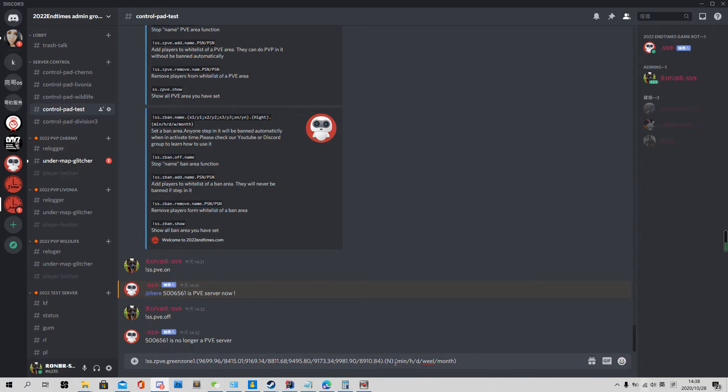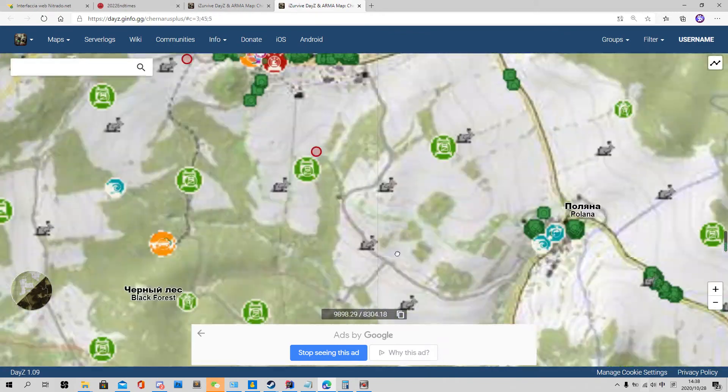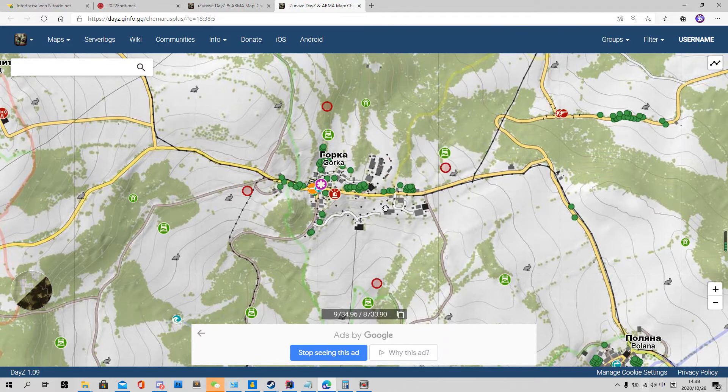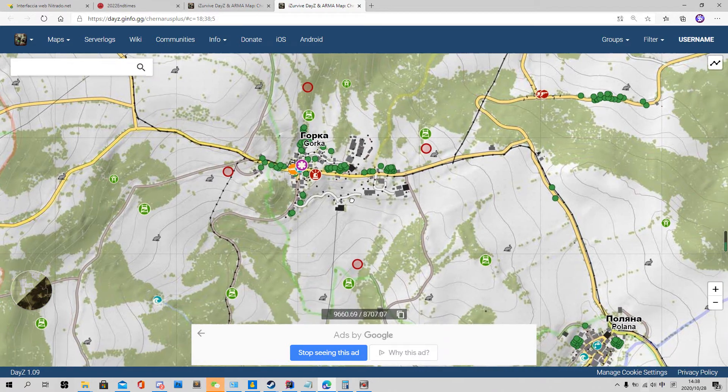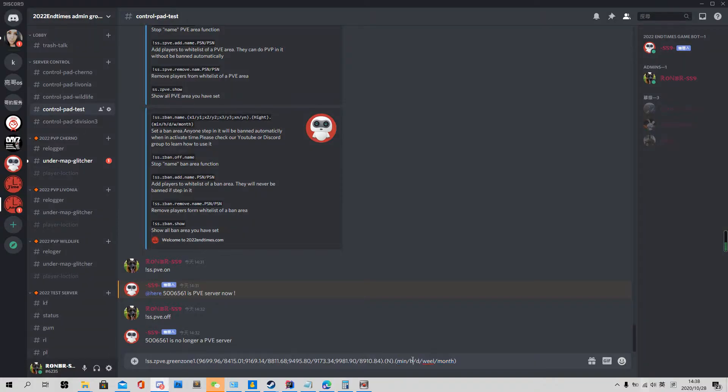Then there is the activate time. This means when you want the zone to be active. For the minute setting, for example, you can set from minute 1 to minute 30 of each hour for this area to be working. Or just set 'none' for no minute setting. For hour, maybe some servers have rules like only at night can players kill others. So you set the hour — for example, from 9 o'clock to 12 o'clock means it's working.